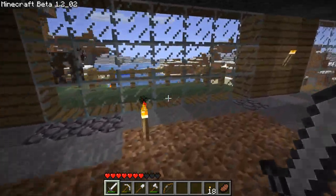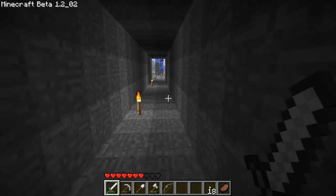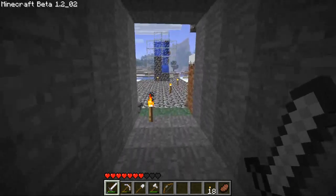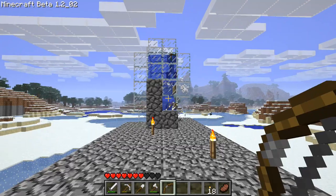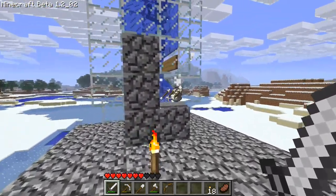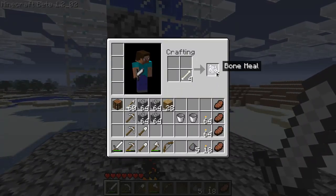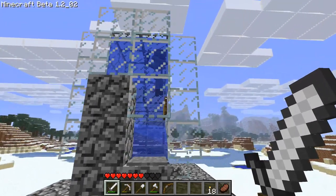They reduced spawning rates of mobs, so our mob system here might not work as well as it did, although there still seem to be quite a few mobs here, which is cool. Skeletons also drop bones now, which is really cool — I was looking forward to that. So now we can make bone meal and grow stuff quicker.